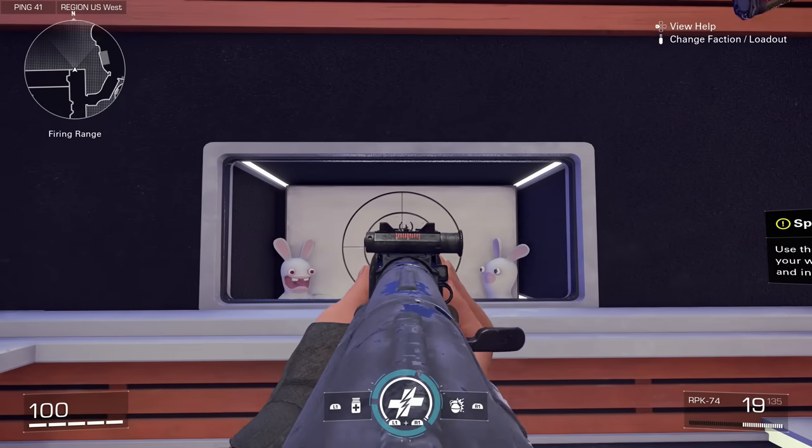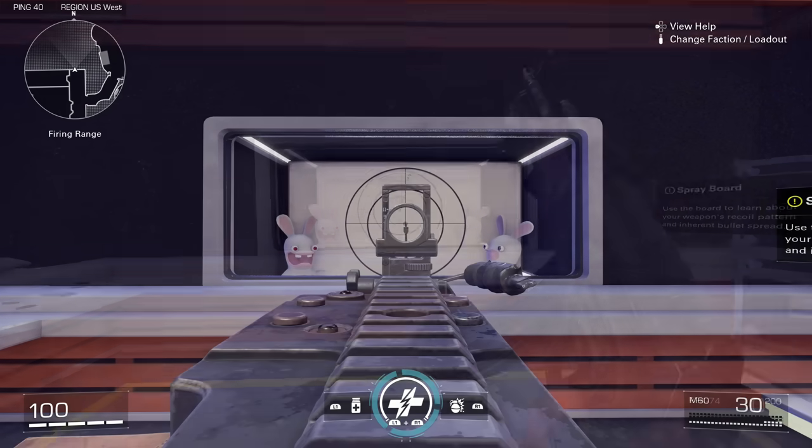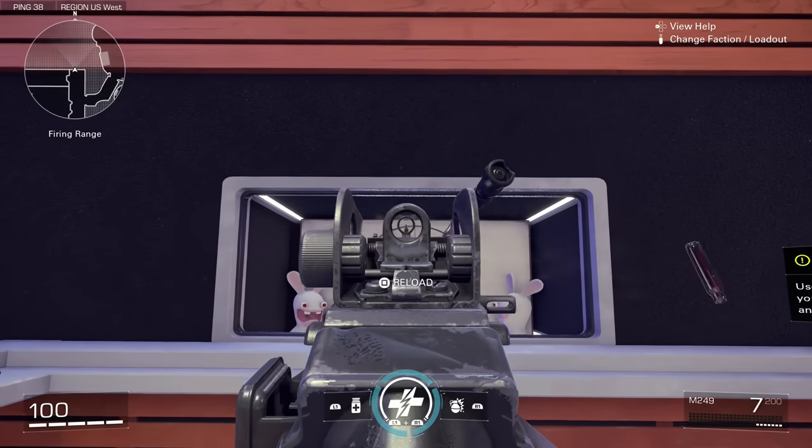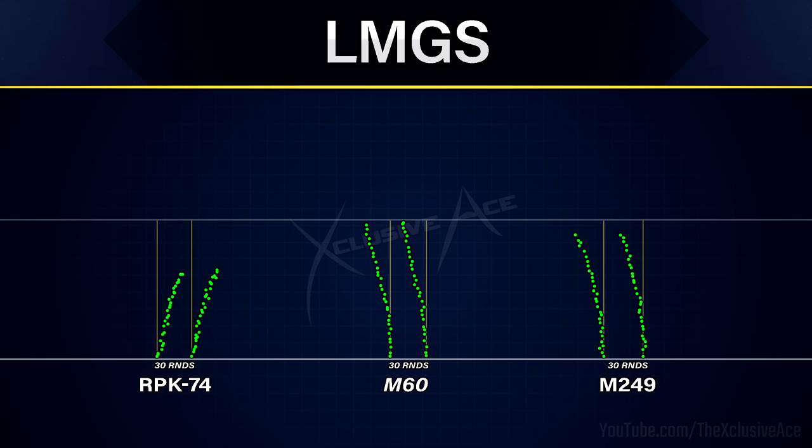Next let's have a look at recoil. For the LMG recoil plots I limited comparison to 30 rounds, even though all of them have larger magazines, to make comparisons easier. The RPK has the lowest total magnitude of recoil with a pretty standard pattern — kicking diagonally upward and a bit to the right. The M60 has the most recoil, kicking basically straight upward for the first 10 or so shots before veering off to the left, which is a bit unusual. The M249 has a similar behavior — not quite as high a magnitude as the M60 but it also initially kicks straight upward before veering to the left.